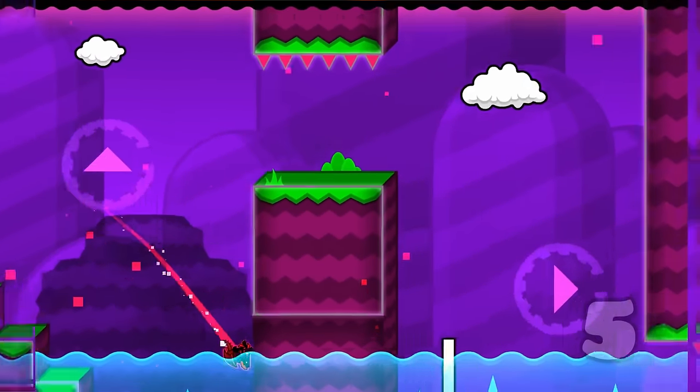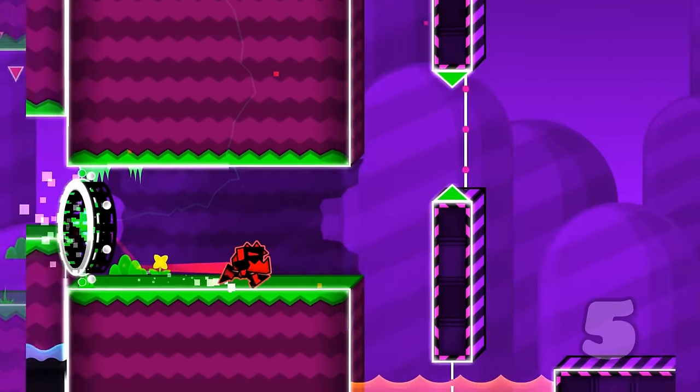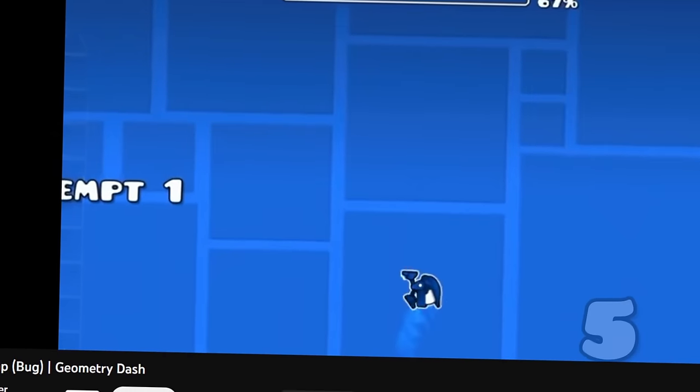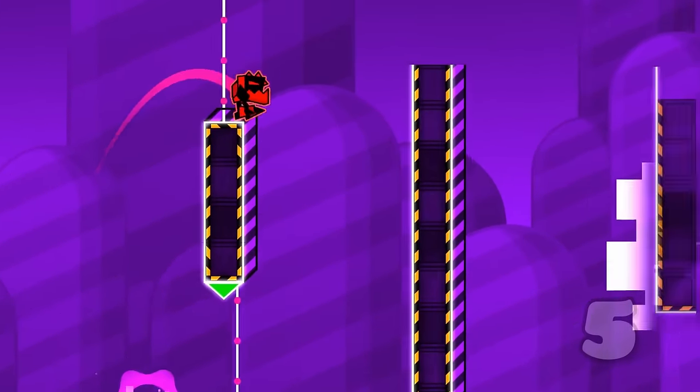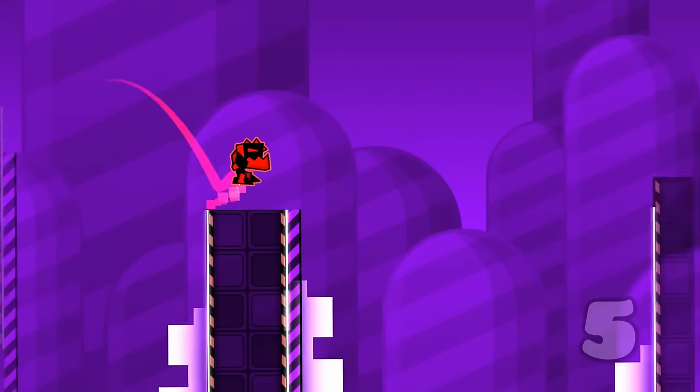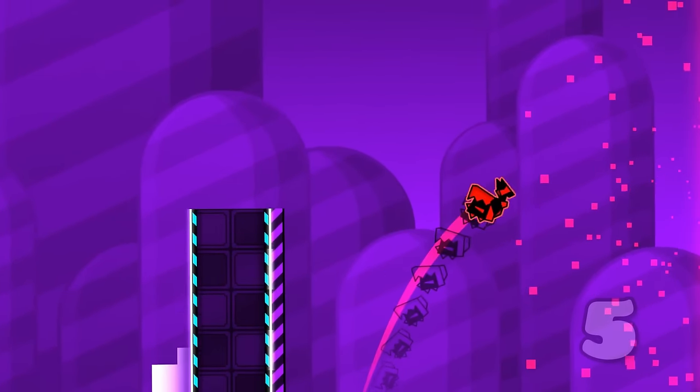At number 5 we have another swag route in Geometrical Dominator, and this time it's at the very end. The robot game mode has had a well-known bug since its existence. By carefully holding while hitting a jump pad you can do a super jump, and doing this at the end of Geometrical Dominator makes you able to fall on the top of these columns.